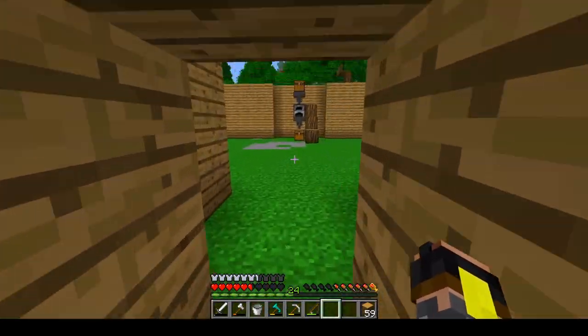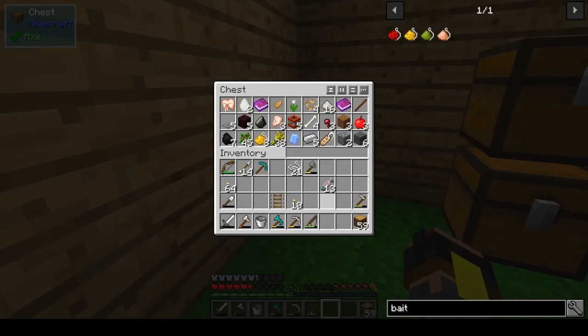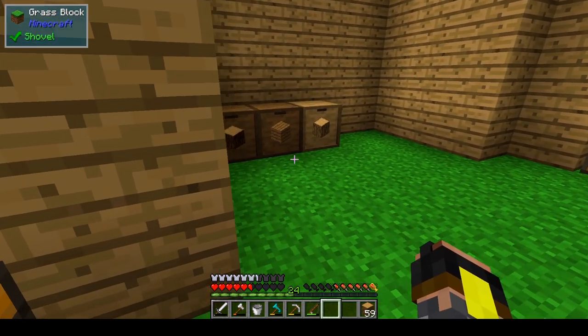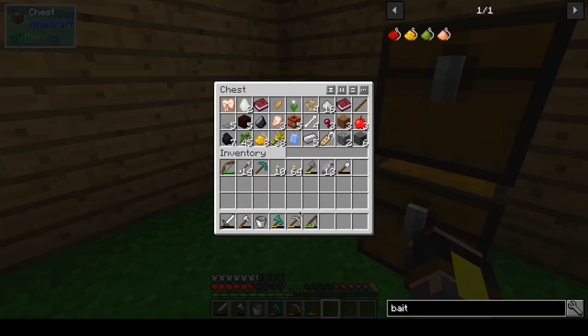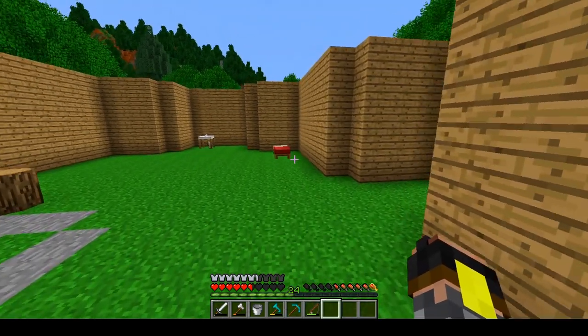Now that we have that going, we can start doing something here. Just quickly get my inventory cleaned out a little bit. We don't need to keep this one — we can just do that. There we go.